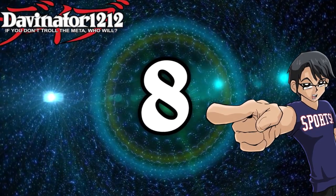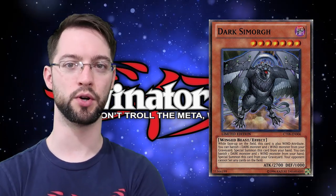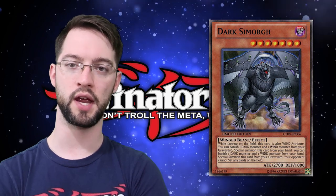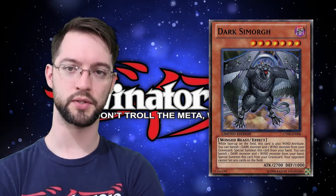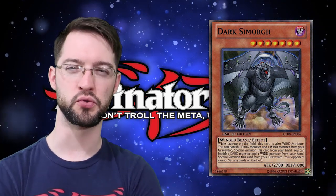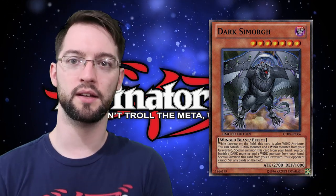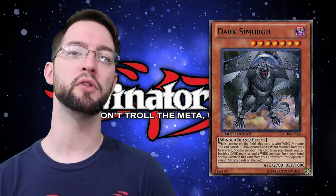Number 8 is Dark Smorg — a dark level 7 winged beast monster. While on the field it's also treated as a wind monster. You can banish a dark monster and a wind monster from your graveyard to special summon it from your hand or graveyard — and that's not once per turn. It also has a continuous ability that says your opponent can't set cards on the field, which is pretty cool against trap-heavy decks. You can mix it with other floodgate monsters to create a game state where your opponent literally just can't play.